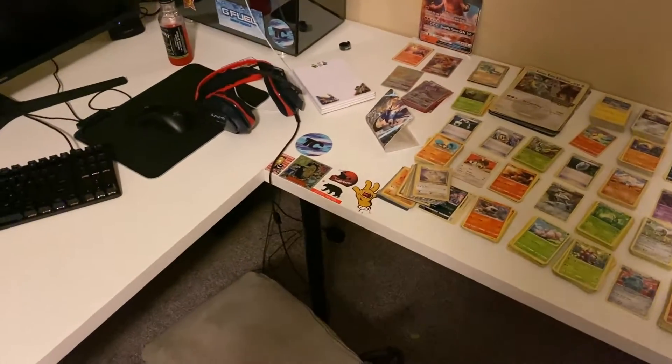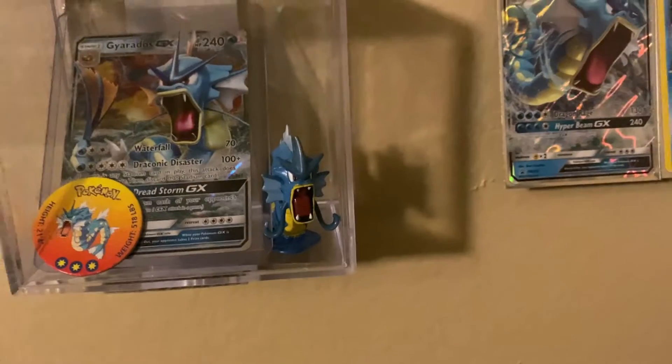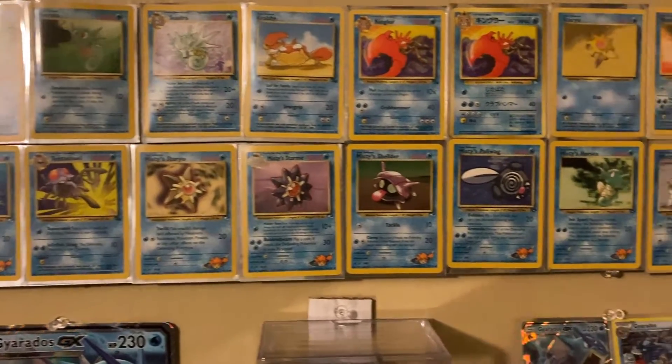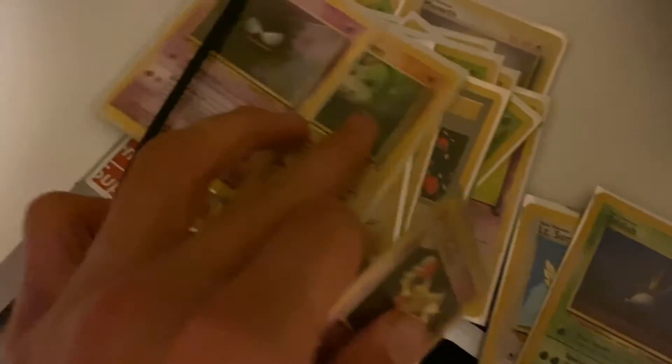I made a video earlier about going to the flea market, so I want to showcase what I got with what I brought. I got this big Gyarados card, Gyarados chip, and that figurine — I already had those ones. I got some more Misty's and some more OG cards. This stack of original cards are from the 90s. I love the OG cards, anything pre-2005, anything in the 90s is crazy.